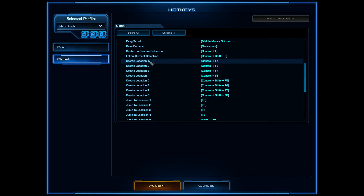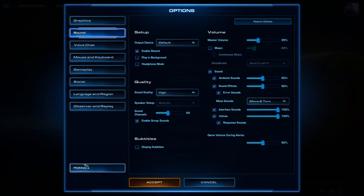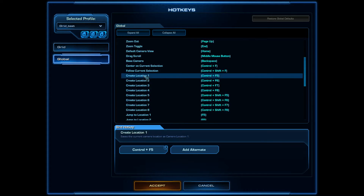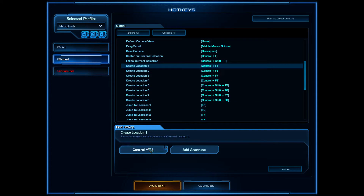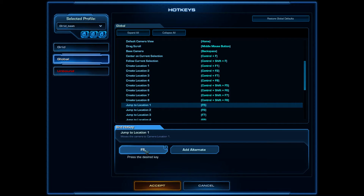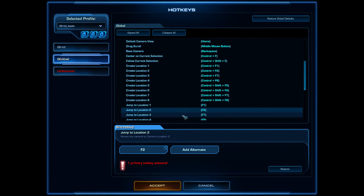What I learned from the Core is that you might want to use the thumb for camera hotkeys. Most pro gamers use Ctrl+F1 to create control groups and camera locations, Ctrl+F2 and so on, and then F1 and F2 to jump to those locations.